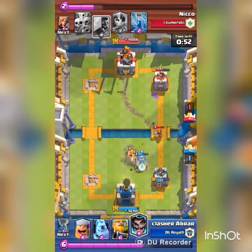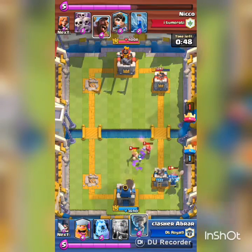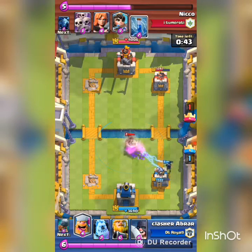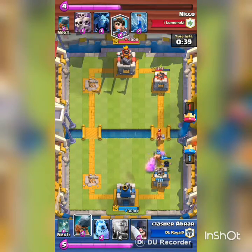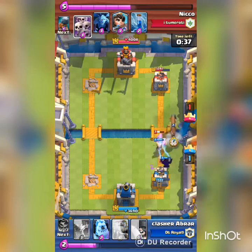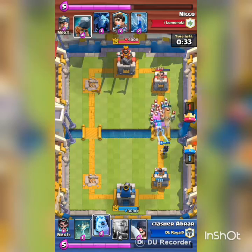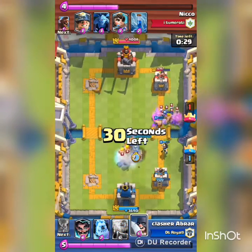I dropped a 2-2 at the battle ram and I dropped an electro wizard. I couldn't afford any more damage so I pulled the hog rider and everything. That was perfect. My lumberjack and electro wizard didn't let the hog rider do anything and I dropped a battle ram. I saw that he didn't have anything to counter the battle ram or royal giant.